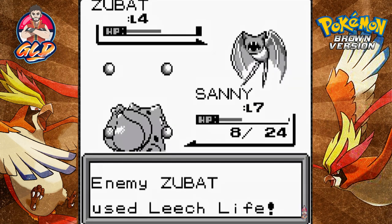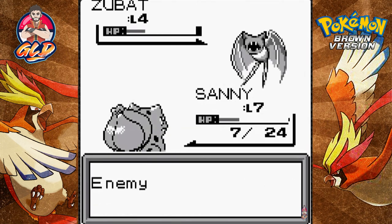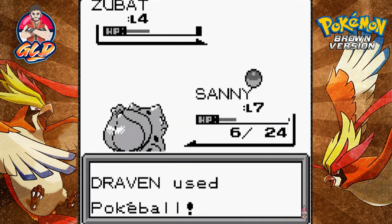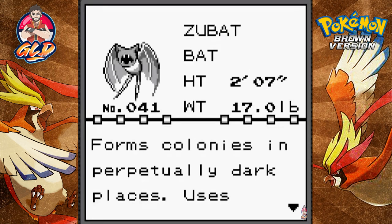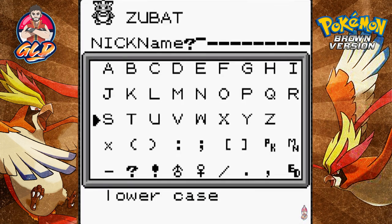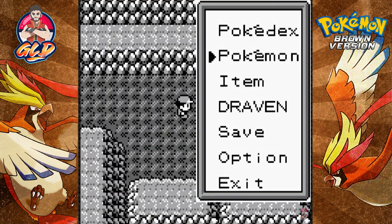I might be using the speed button just to get around this place. It's a hack game so it is what it is. Zubat's only attack is healing, so let's throw a Pokéball — stay in the ball, stay in the ball — YES! We got ourselves another Pokémon: Zubat, the bat Pokémon, forms colonies in perpetually dark places and uses ultrasonic waves to identify targets. I will be nicknaming this one — welcome back to the team, Toxic Batman!